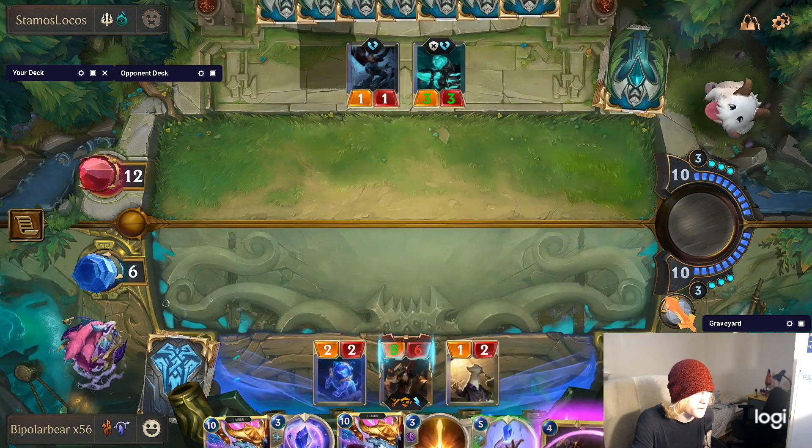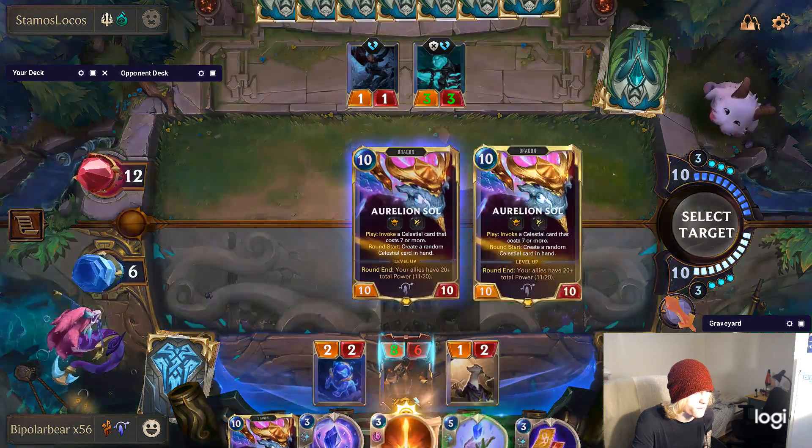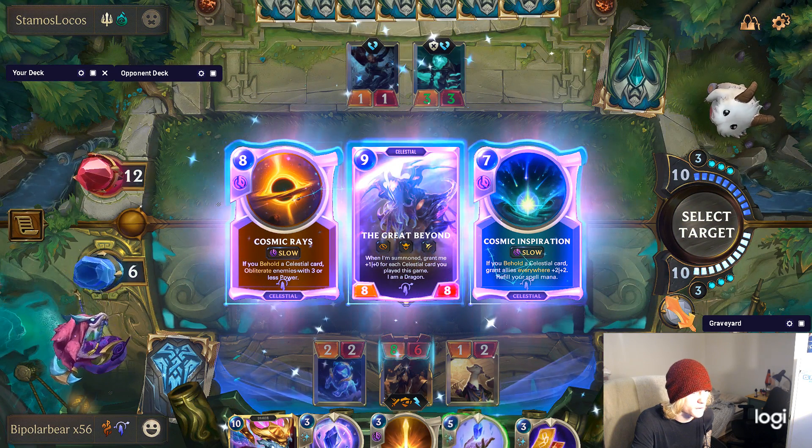I go about just dropping the early Aurelion Sol down right away. Great Beyond is the best choice here, I would say.